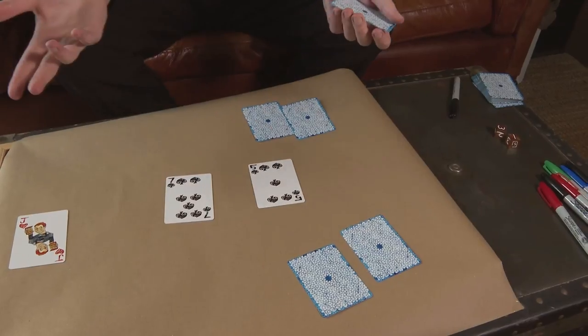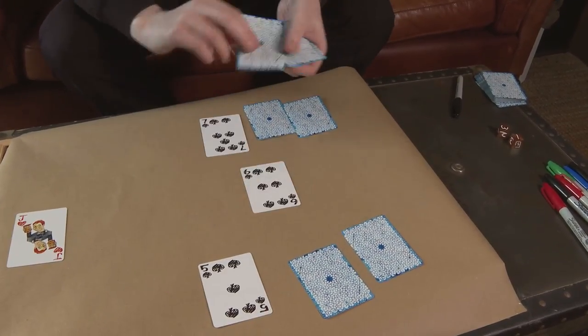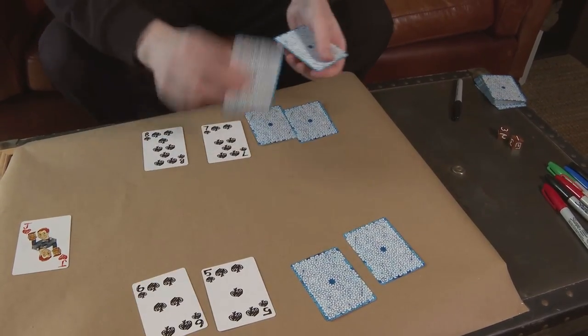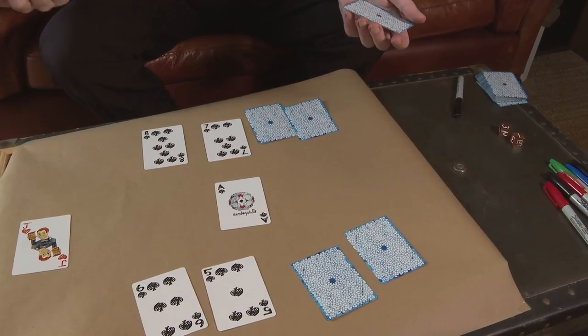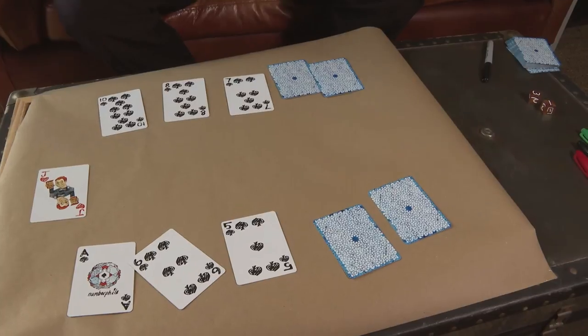It doesn't matter, I can show you. Do you want the five or the seven? Five. You're having the five, I'll have the seven. Do you want the six or the eight? Six. You're having the six, I'll have the eight. There's an ace there — do you want it? Yes. Okay, right. I'll take whatever's left. Ten. Let's see what we've got.